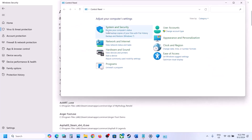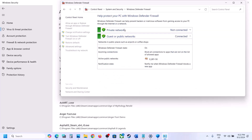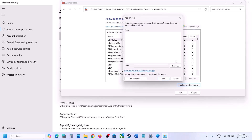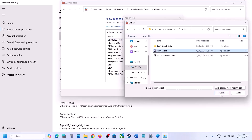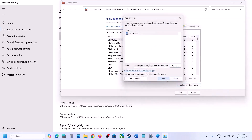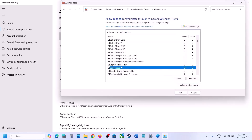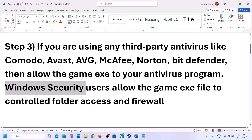Now type Control Panel in the Windows search box and go to Control Panel, then go to System and Security, then Windows Defender Firewall. Click on 'Allow an app or feature through Windows Defender Firewall,' click on Change Settings at the top, then click on 'Allow another app,' click Browse, go to the game installation folder, open the game folder, select the game EXE file, and click Open. Click Add. Once the game is added, launch the game and check.